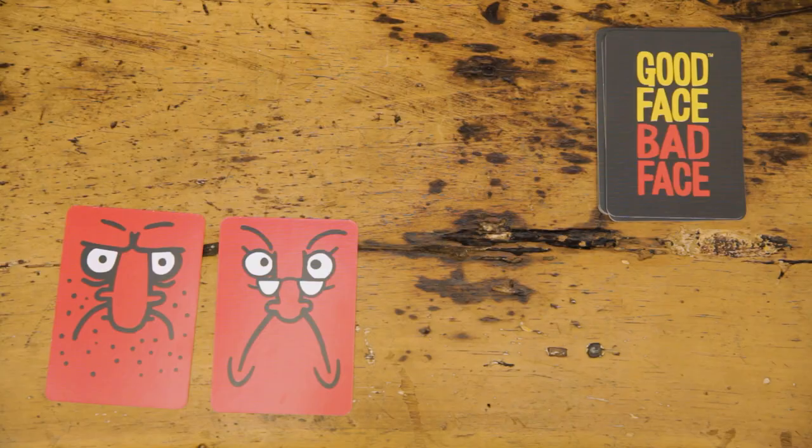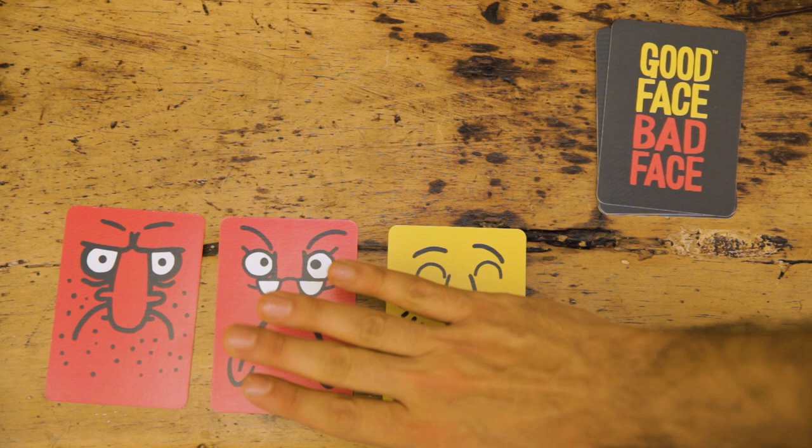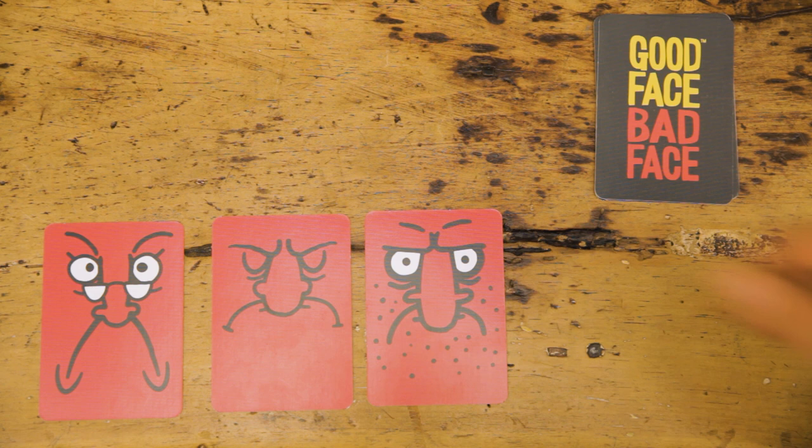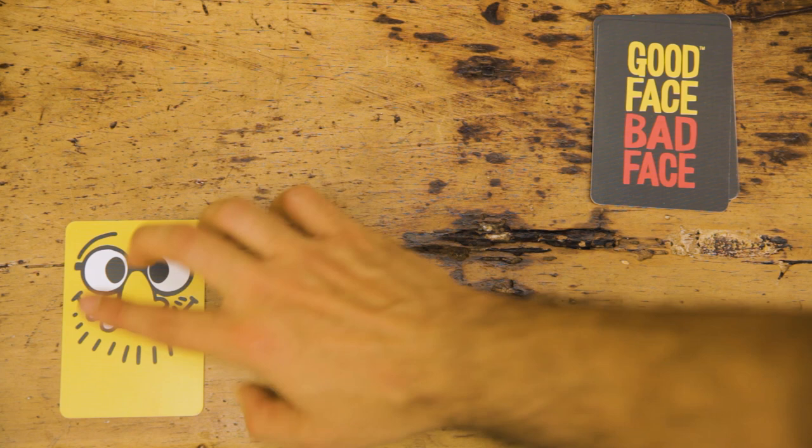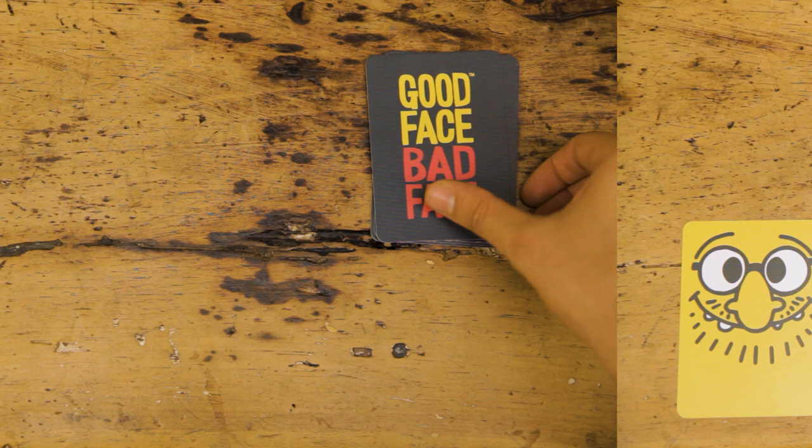If you want to get rid of a bad face, you can either turn over a good face to put it and a bad face back into your hand. Or if you end up turning over a third bad face, all of them leave the party and go into your hand. And remember, whenever you turn over a good face card, you always get to choose again. But when you turn over a bad face card, you have to pass the stack onto the next player. No exceptions.